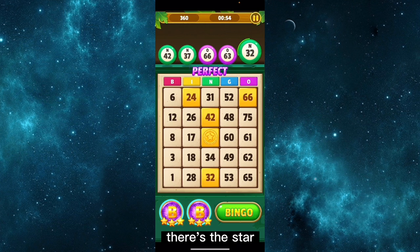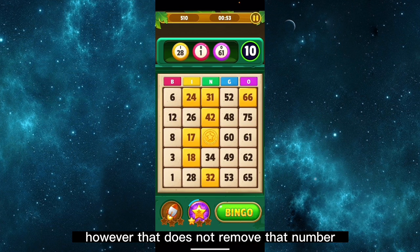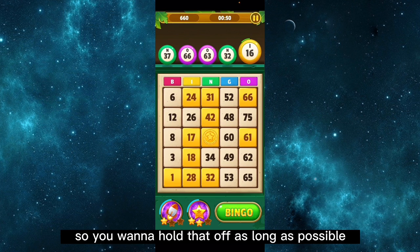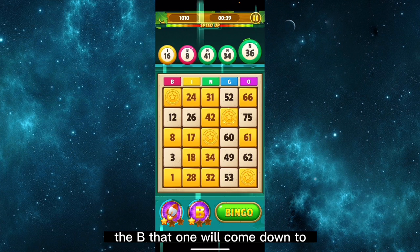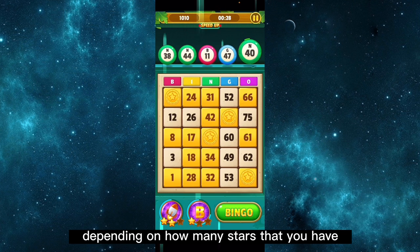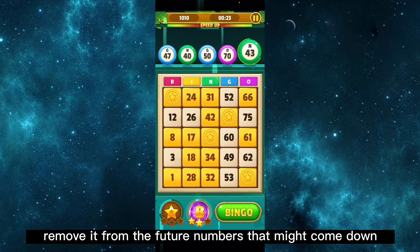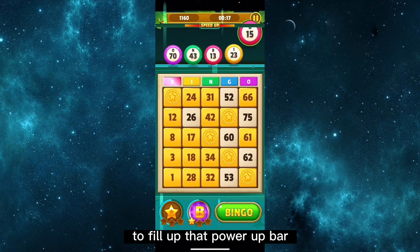Five power-ups. There's the star, which allows you to select anyone on the board. However, that does not remove that number from the future numbers that might come down, so you want to hold that off as long as possible. It also doesn't give you any points to go towards getting another power-up. The B will come down and let you select from a few different balls depending on how many stars you have. That one will remove it from the future numbers that might come down, as well as give you some juice to fill up that power-up bar.